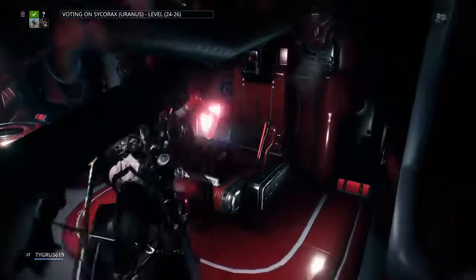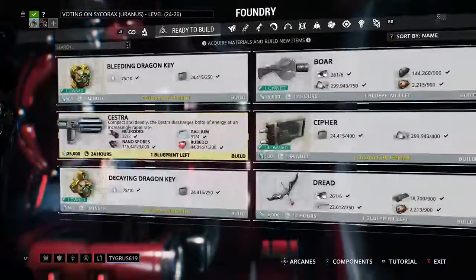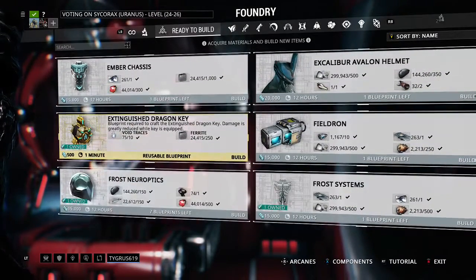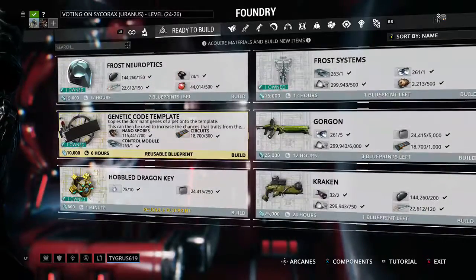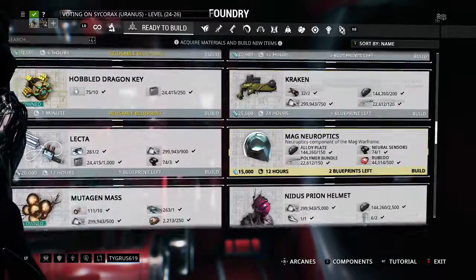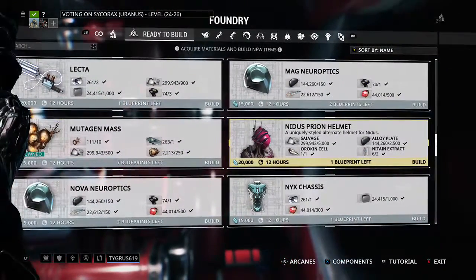And now, let's go see. Is it ready to build? Can I build it? I can build that Dread again. I got three more Gorgon Blueprints — I got mad fodder. I can build a Lecta. Isn't that a whip? It's half Taser, half Whip. Yes, it is. I have to try those out — I've never tried out the whip.